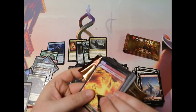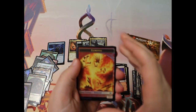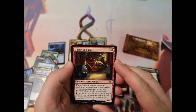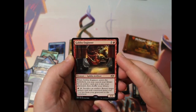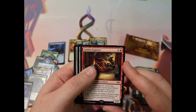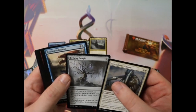Foil Elemental — looks like we made money back on the box. Goblin Engineer, very nice — very cool for an Artifacts Matter, Artifact Recursion strategy. Really, really neat. You can tutor and trade one artifact for another. Very, very useful, very cool.